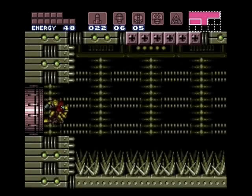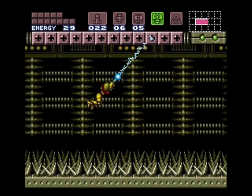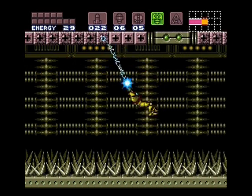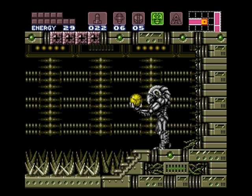Then you can shoulder charge through here if you have more than 50 energy, which I obviously do not. I usually just do that right there. We'll make our way onto this little guy, and that's it for this time. We'll get the gravity suit next time, and continue on. Thanks for watching.